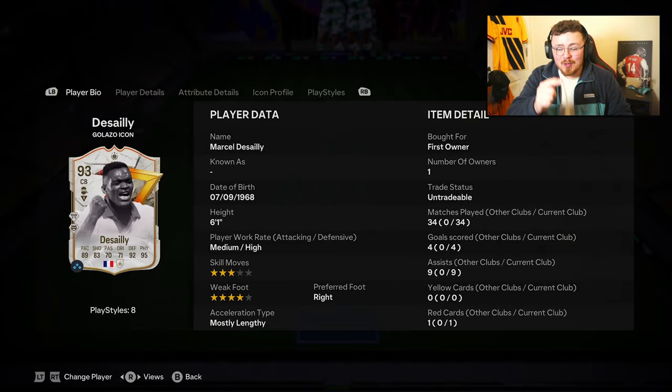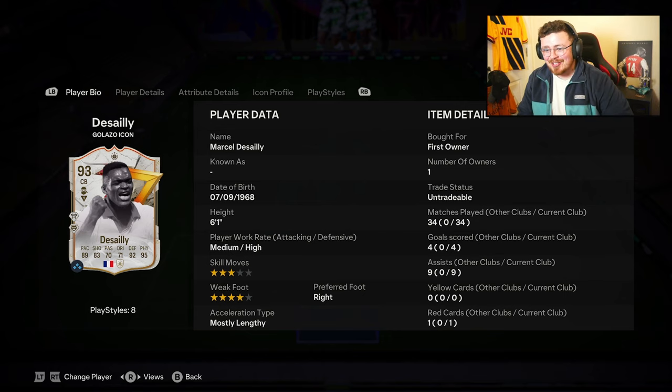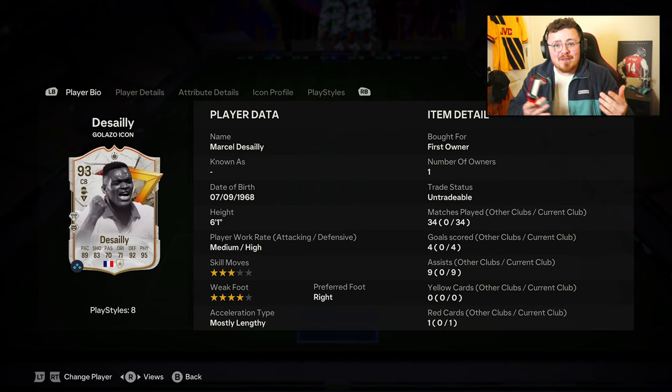Before we dive into this one, I want to give a shout out to my boy Blue — if it wasn't for him I would not be able to review this card today. Marcel Desai is here, probably one of the better options for this really good evolution. It's completely free and you can upgrade a lot of the Galazzo icons — Sol Campbell for example.